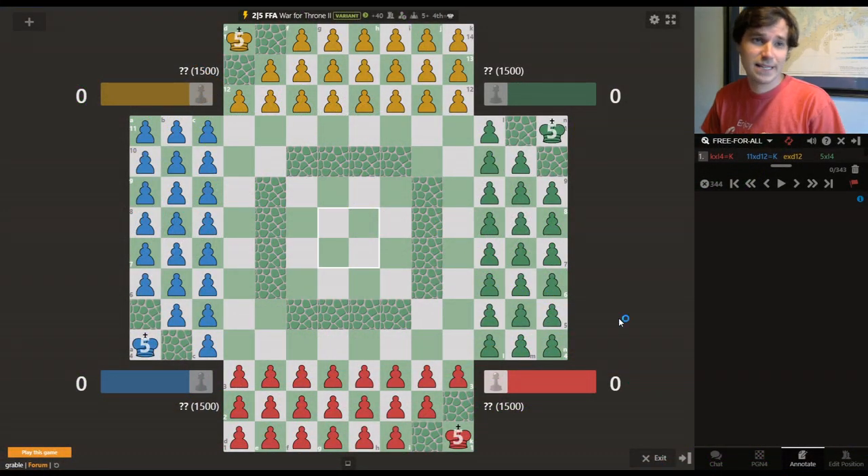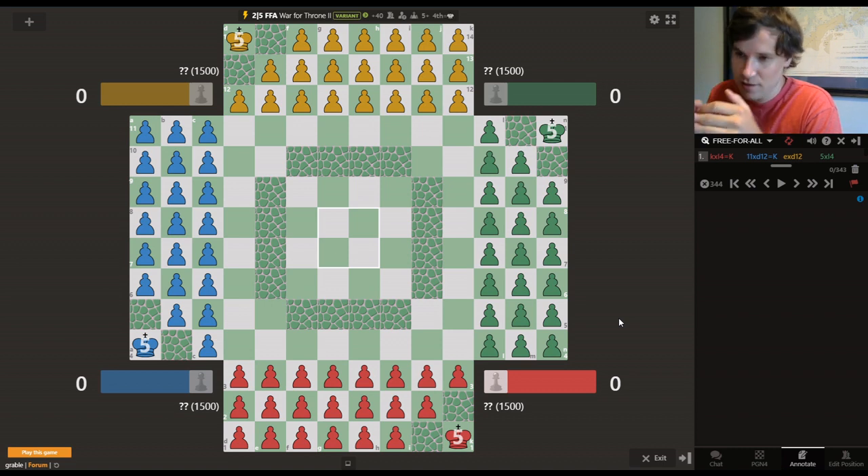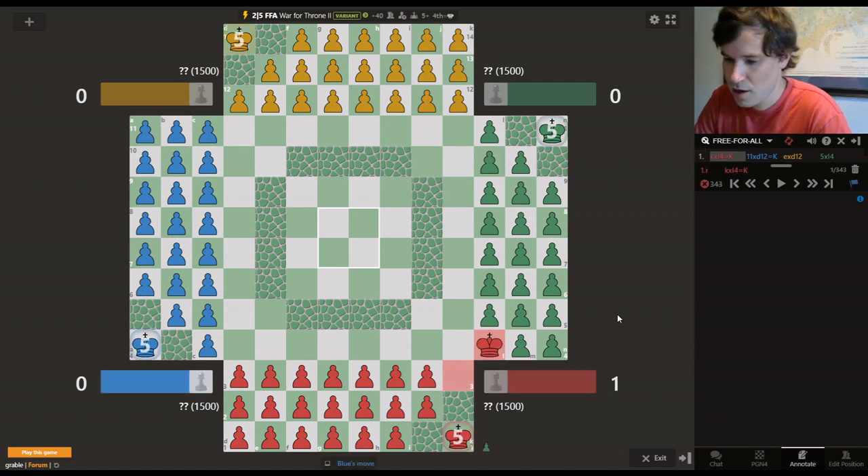Welcome back. I've got something a little bit different today. We've got a game analysis on a War for Throne 2 game. I know we've been doing a lot of War for Throne 2 recently, we will move on to other things. I've been recently flexing my strength at standard four-player chess, believe it or not. This was a two-minute, five-second increment game, FFA. It was anonymous, so I've hidden the names of the players. Let's go through and figure out what's going on with this game and highlight some cool strategies that happened along the way. So we start out — red captures.